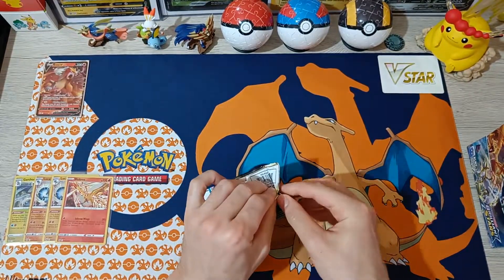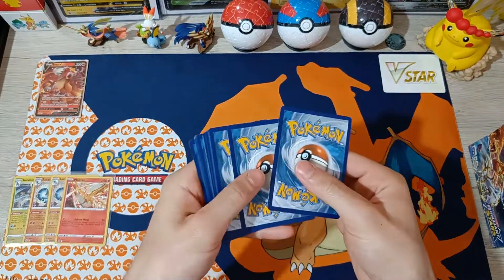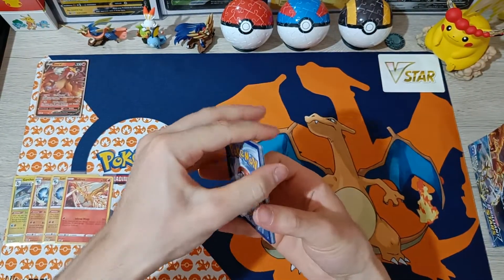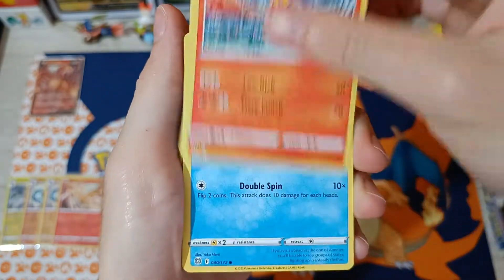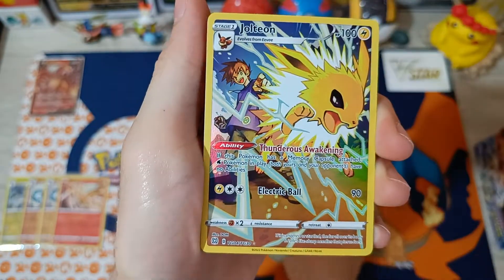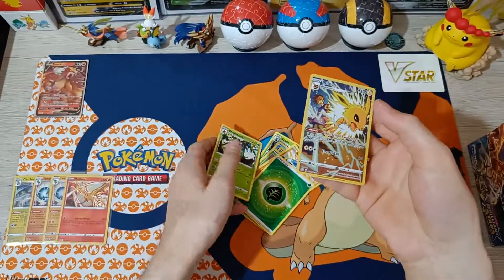Pack number 9 — halfway through the right side of the box. Haven't pulled anything other than Entei maybe. The pulls might all be in the left side. Here we go: Gabite, Grottle, Berry, Magmar, Staryu, Burmy, Cherubi, Salk, Energy — ooh, Jolteon Trainer Gallery cards! Awesome! And War Madam non-hollow.